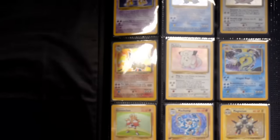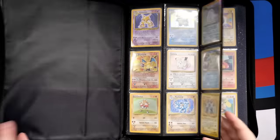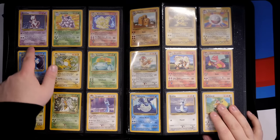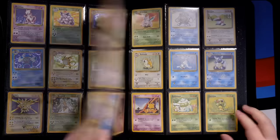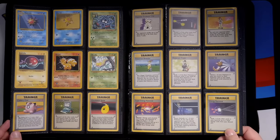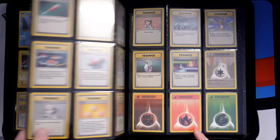Let's take a look at some more cards in this binder. We've got base set right here — the Venusaur, Mewtwo, etc. We've got a complete base set collection here, not first edition, not shadowless, just a regular base set, but it's still really nice. It's a blast into the past looking at this stuff. And then we go straight into Jungle.